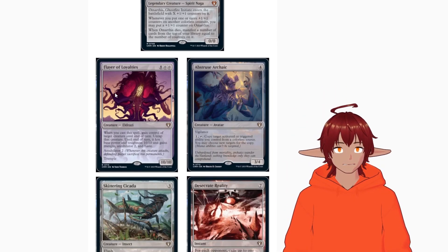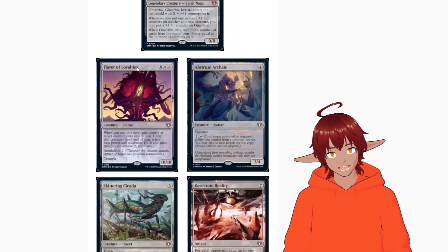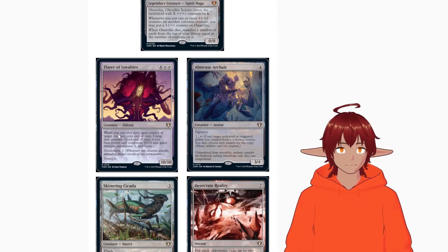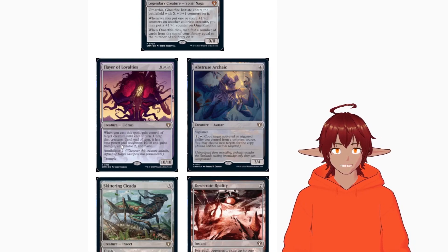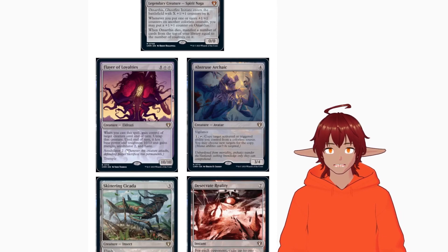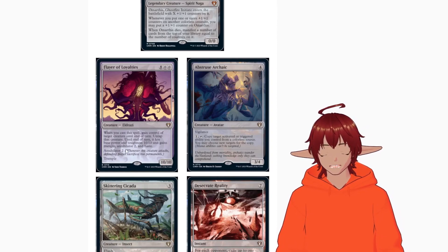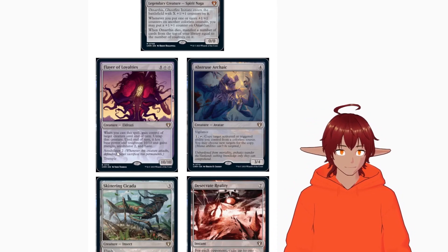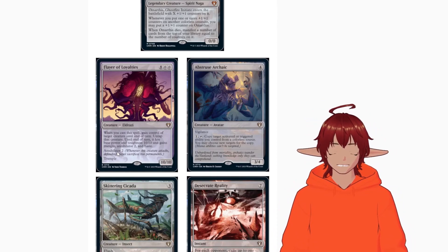Next we have Flare of Loyalties — a 10/10 Eldrazi creature for ten mana. When you cast a spell, gain control of a target creature until end of turn, untap it, and it becomes a base 10/10 and gains trample, annihilator two, and haste. Basically you cast this, take something from somebody, turn it into a 10/10 with annihilator and trample. Ten mana is big but you're cascading twice if you have Zuladok on the field.